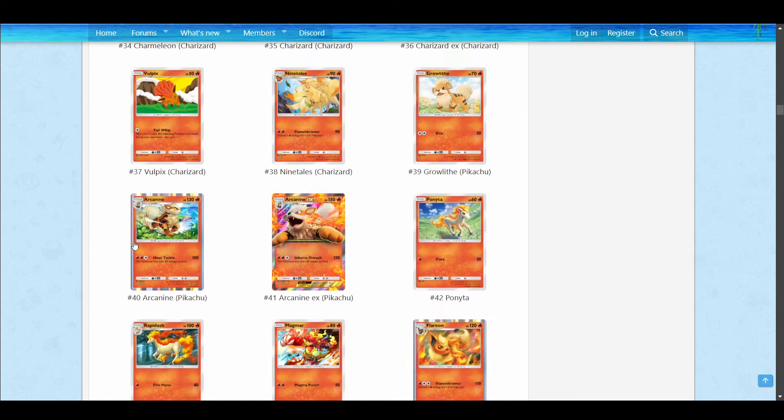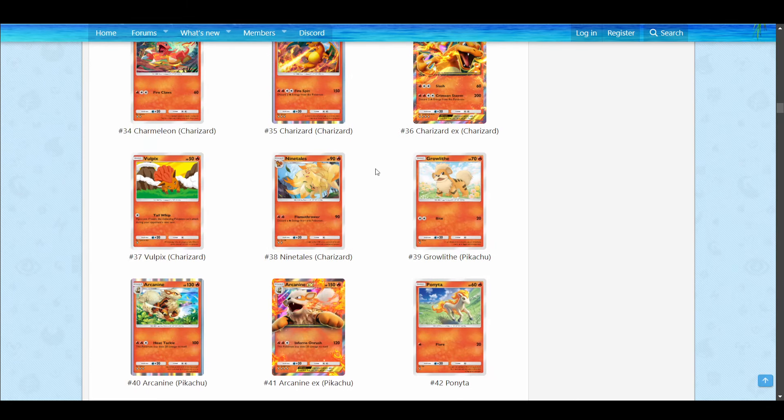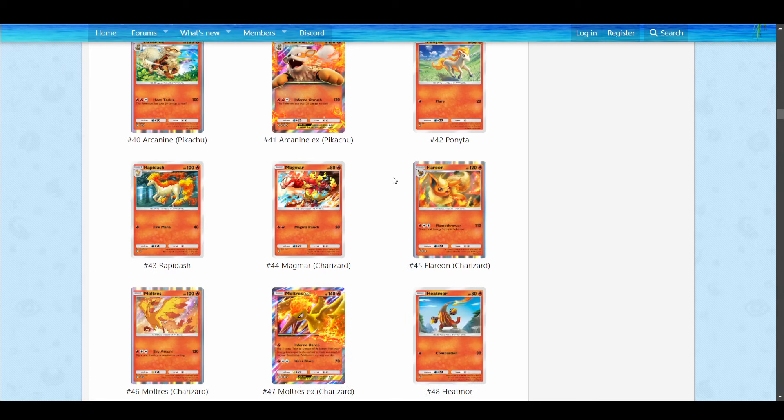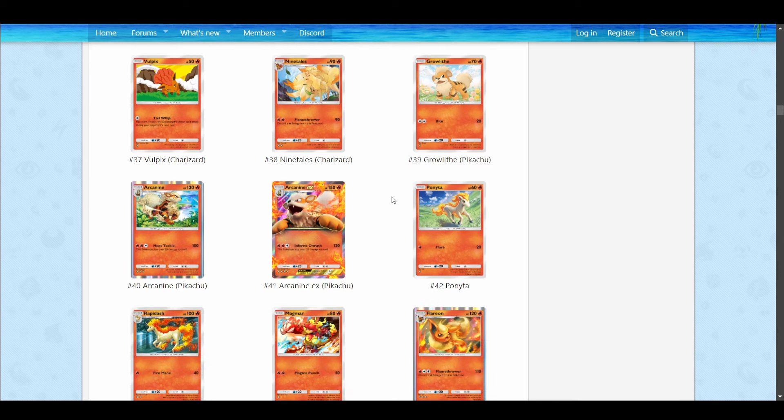Heatmor is more in line with Rapidash and the Blaine support stuff. So there are kind of two identities in Fire: the main big damage attackers, and then slightly smaller but still solid damage for less energy and less setup. With lower energy cost you have more options — you can retreat more freely and maybe set up a bigger attacker on your bench behind that.